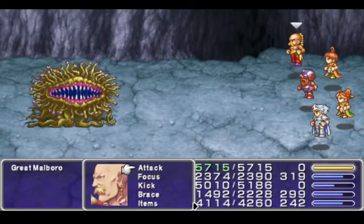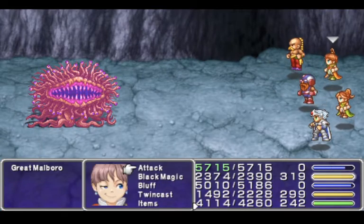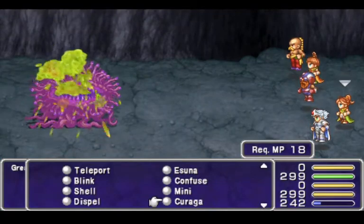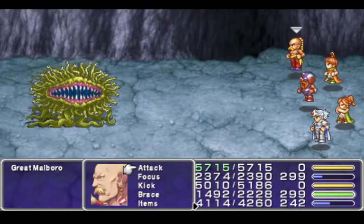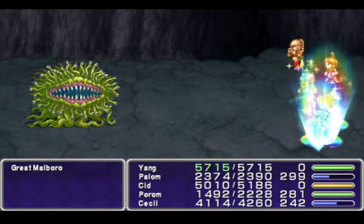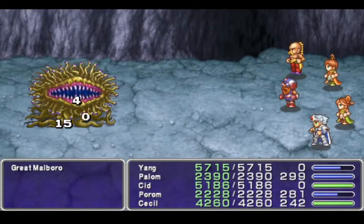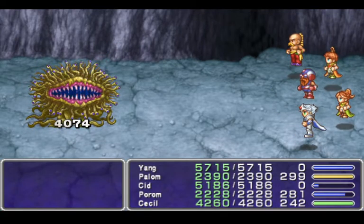It's a new enemy! That's really good. It has really good magic defense, so we're not going to be able to really do much to it with magic. We're just gonna heal and punch it a lot, and eventually it'll go down. Goodbye, Great Marlboro.